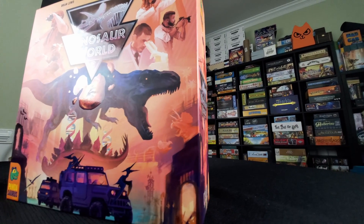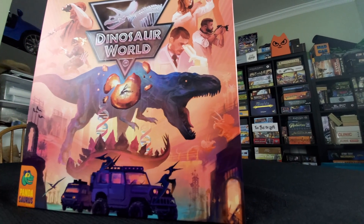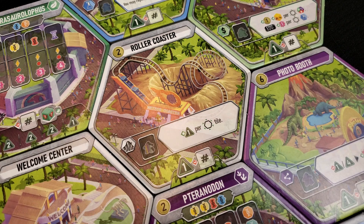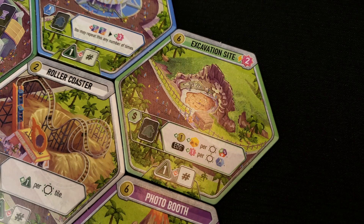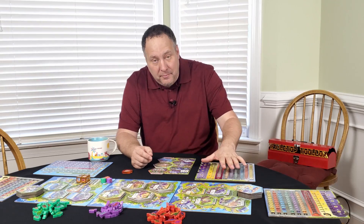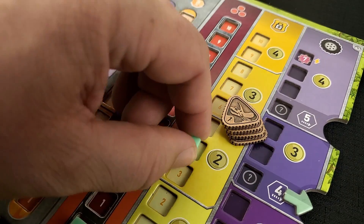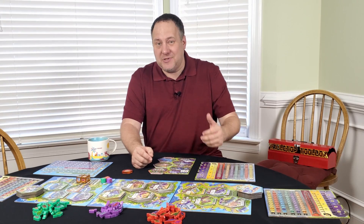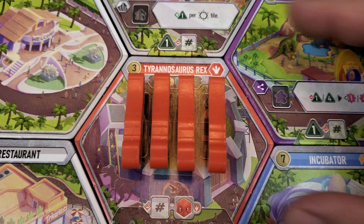In Dinosaur World, one to four players are building a dinosaur theme park. You'll start by adding tiles to your park — everything from roller coasters, restaurants, excavation sites, a photo booth, and even dinosaur paddocks. You'll also manage your park by adding security personnel, upgrading your tour vehicles, and of course adding dinosaurs, which slot onto those paddocks much like batteries in a children's toy.